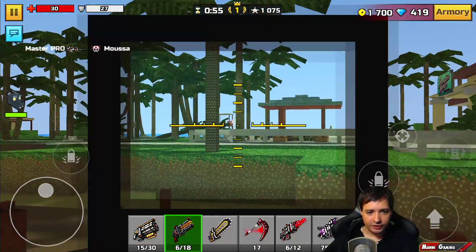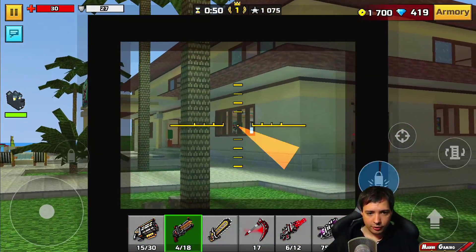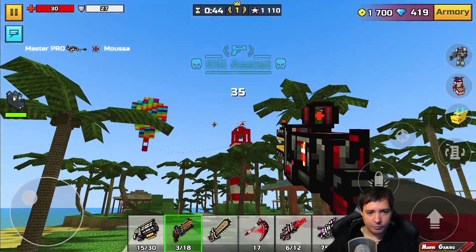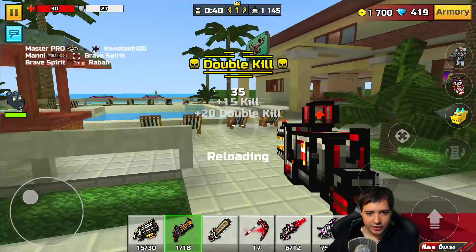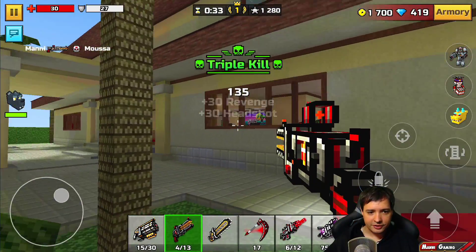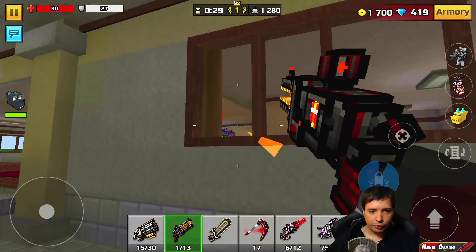I know where he is - he's right there. There's only his ghost flying. One, two - got him! Got him again. Somebody sniped him away from me. What are you doing up there? Two - kill, nice! I like this weapon a lot. This is probably my favorite because you can shoot through the wall - that's the best thing about it.